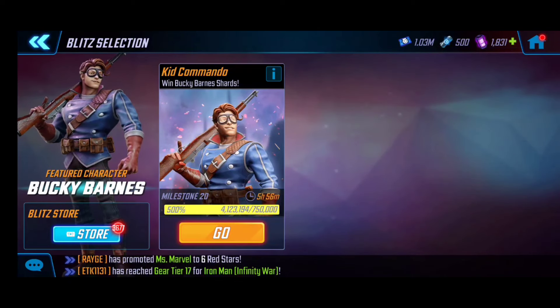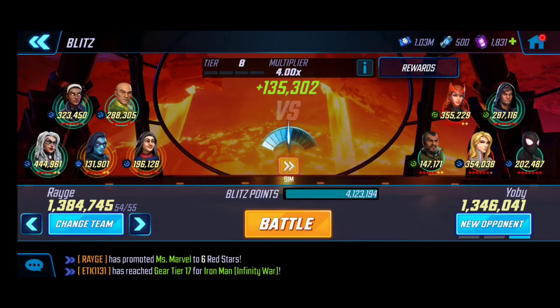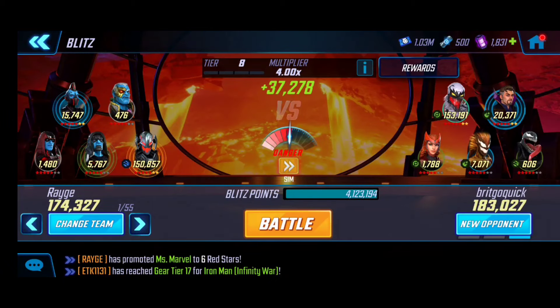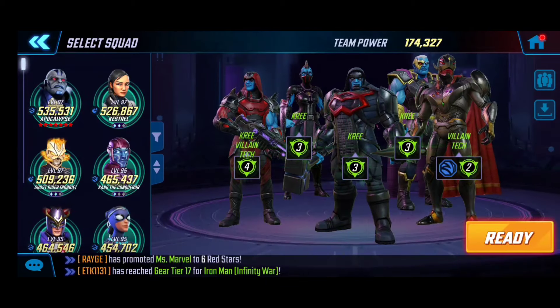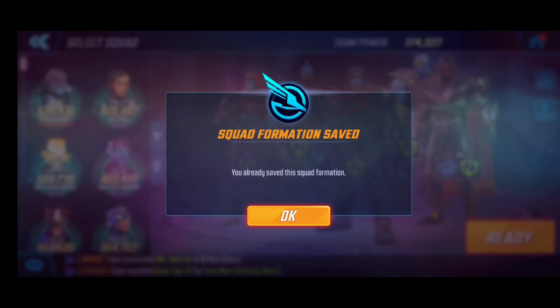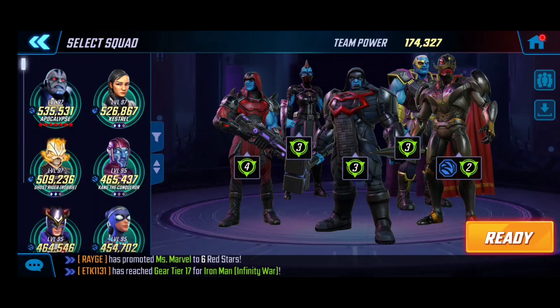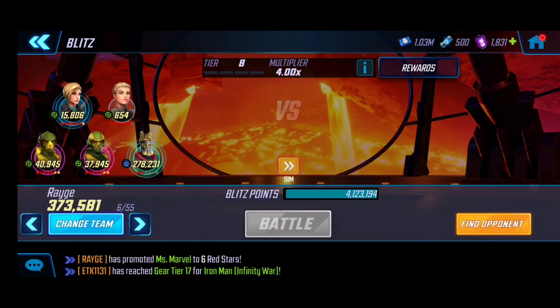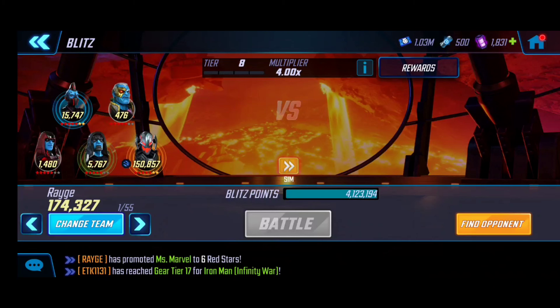First, even before going through strategy and team dynamics, make sure you're saving your teams. For example, if there's a team you like, go through selecting five members and hit that little save button. Mine's already maxed out and saved. This is going to save you time because you can then use the arrows to quickly rotate through your saved teams.